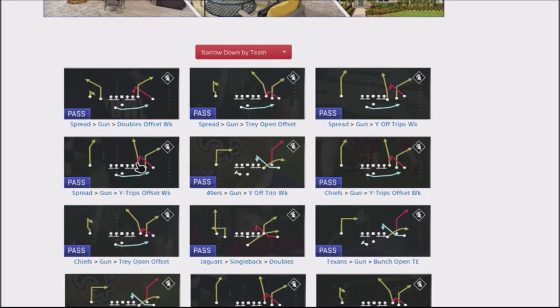This is a particular route I think I used out of the gun offset weak, which is a spread gun out of Oakland last year, and it is very annoying to stop. I'm going to show this in the Kansas City Chiefs playbook, but this causes a dilemma with your opponent where they're going to have to make some adjustments.